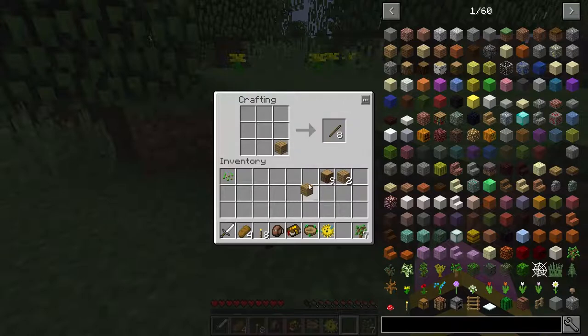Another change in this mod pack is that instead of using two planks on top of each other to get sticks, you use one plank in the crafting grid to get eight sticks. It's a small change, but it's a fun one. I enjoy it.